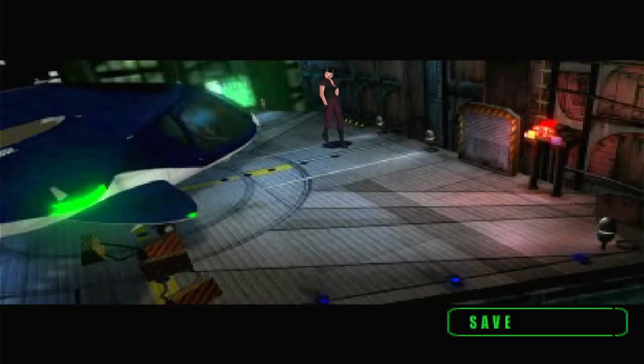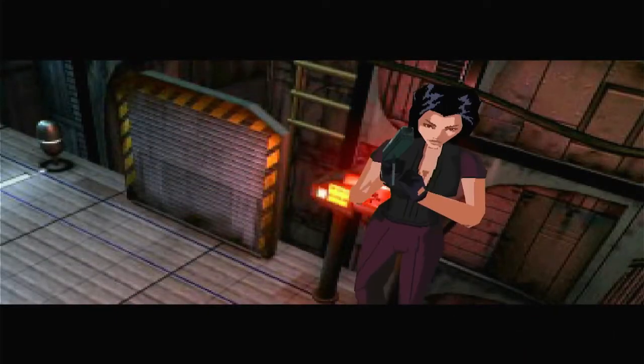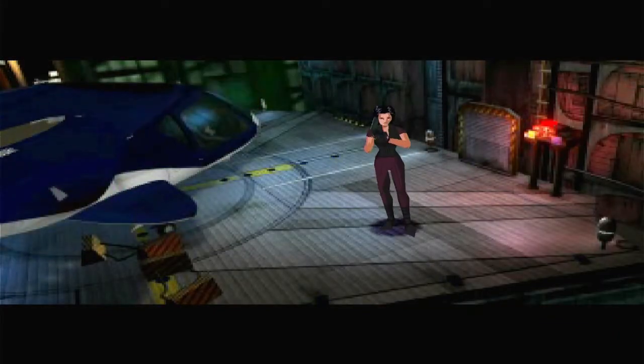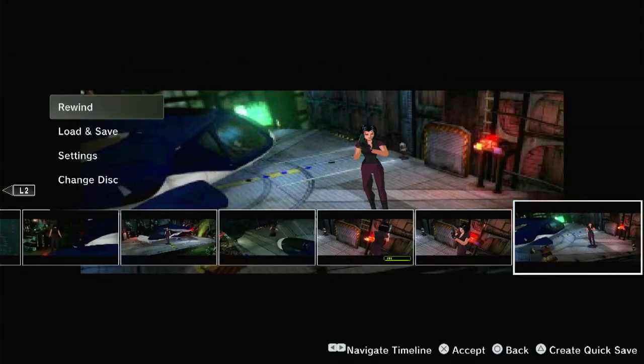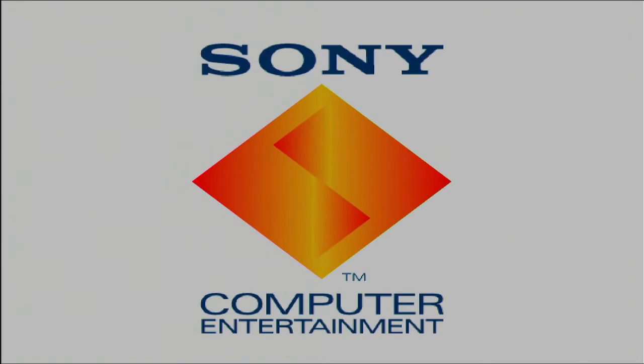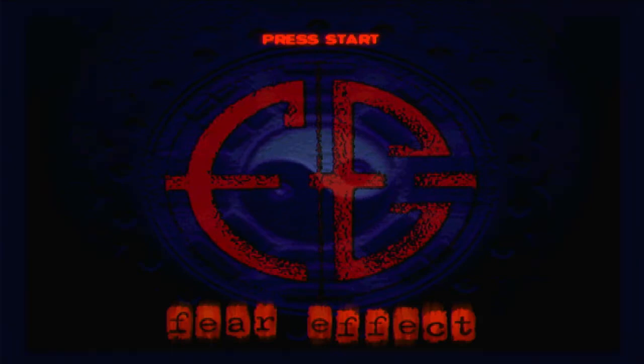Okay guys, disc one works well. So as soon as you finish disc one, you will be prompted to insert disc two, then three, and finally the fourth one. To test if they are successfully converted to a single package, I hit the Options button on the controller, then hit Change Disc, and go for disc two. It starts to read it — let's wait and see. Disc two is loaded successfully.